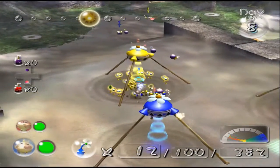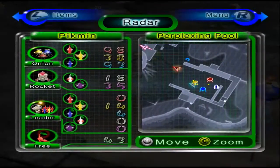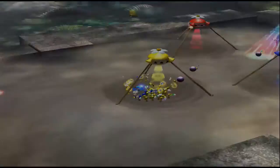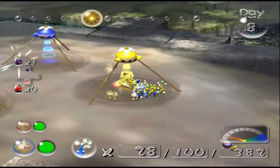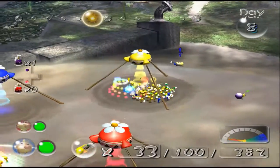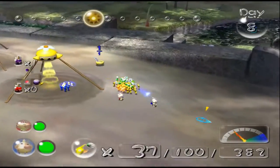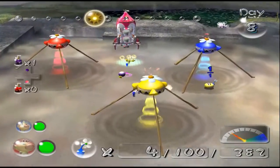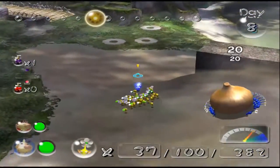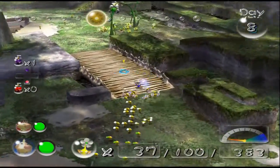Things are moving pretty smoothly. We're almost halfway through the day. I want to give Olimar over to the yellows because they need numbers. At this point I think Olimar and Louie will switch roles. The yellows will go to Louie and he will head back over to the spiderwort, and the blues will go to Olimar once they actually make their way back to base. It's nice to be playing Pikmin again.